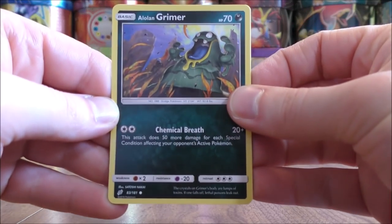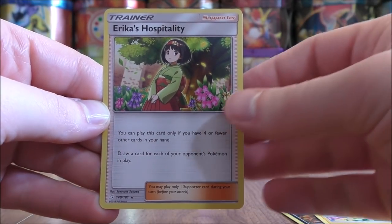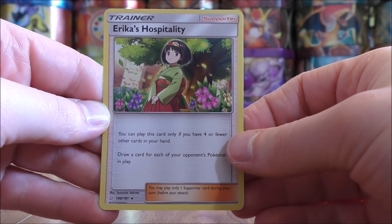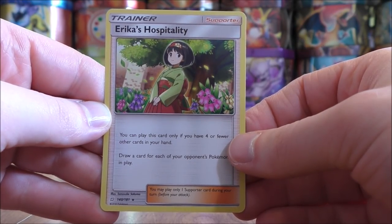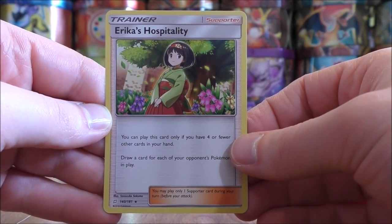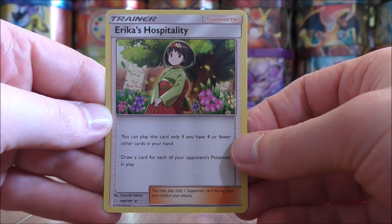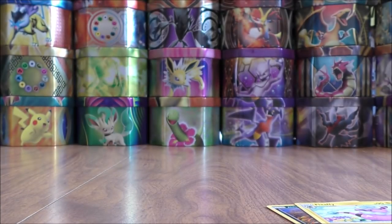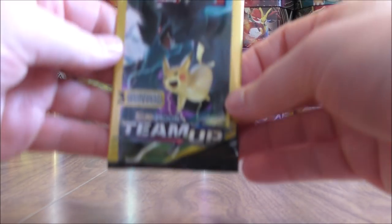Next pack — Alolan Grimer starts this pack, Flaaffy, and the final card would be an Erica's Hospitality. So the second rare holo pull of this opening — I've been able to pull some pretty competitive cards. This one is very good; later in the game it can allow you to draw several cards into your hand. Would love to pull that card in full art form — I believe that is the most valuable card in the set. Very happy with the pulls.